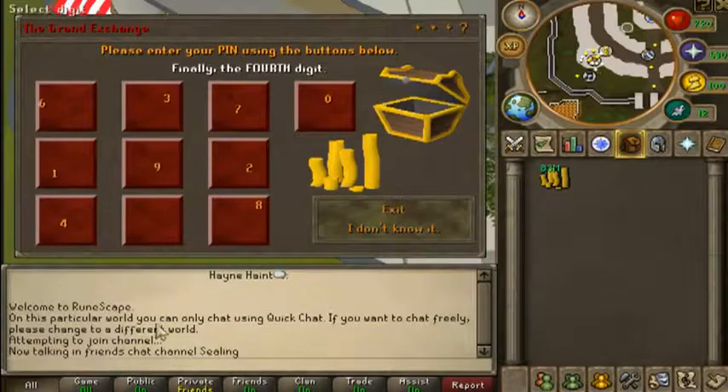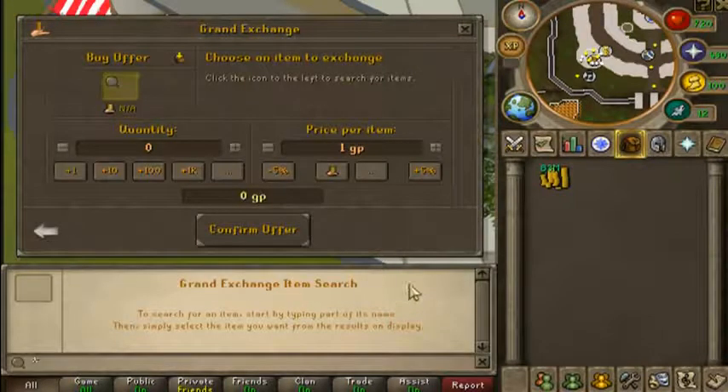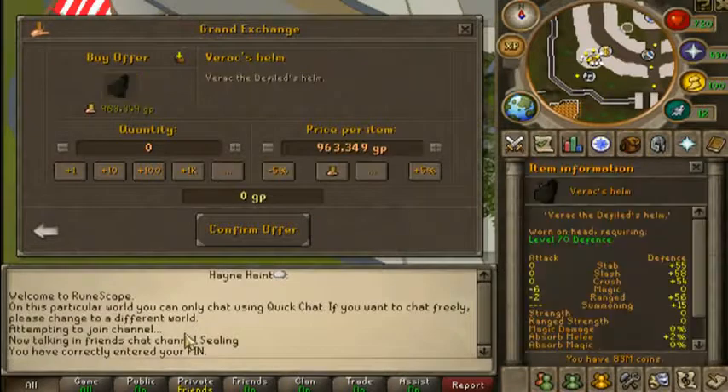Once you learn how to really do it, it won't take you long. Let's try Verac Helm, which I was flipping earlier and I was making a profit of 4.8 mil per — I think 80 of them. I believe 80.